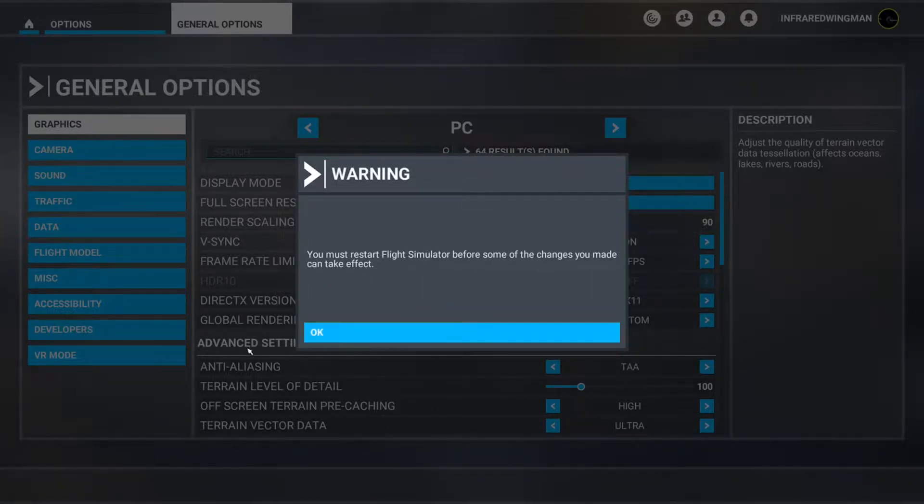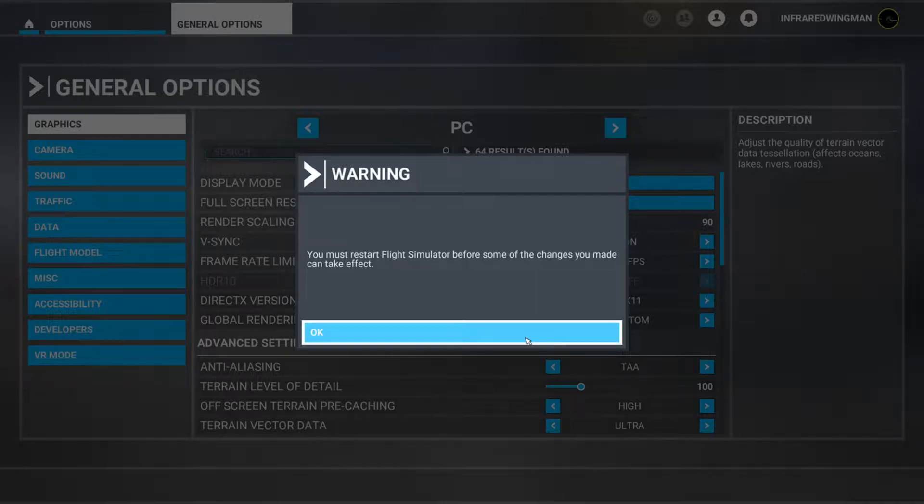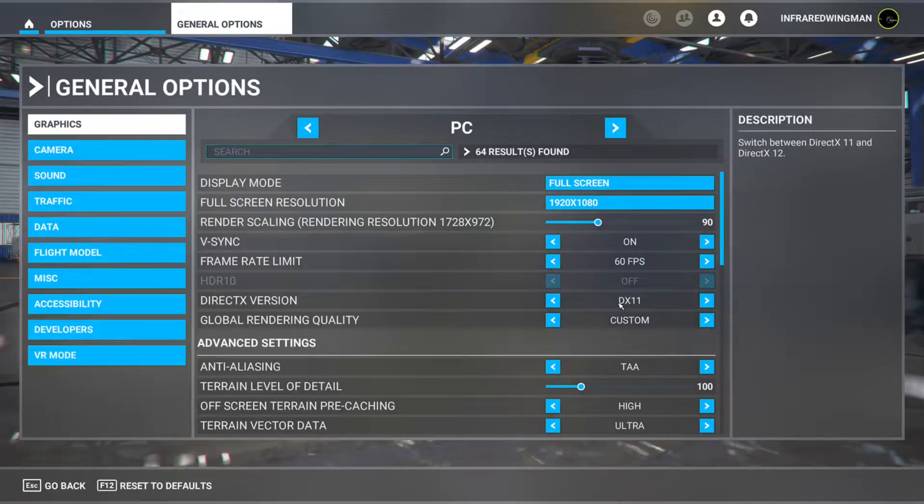Now, because I didn't actually make a change here, I'm going to ignore this since I don't need to restore — I was already restarted using DirectX 11. But I can assure you that if you were on DirectX 12 beta and you made this change and applied it but didn't restart Flight Sim, you will have the same issue until it crashes to desktop and forces a restart. Either way, the next time you open it up, your aircraft should be fine.